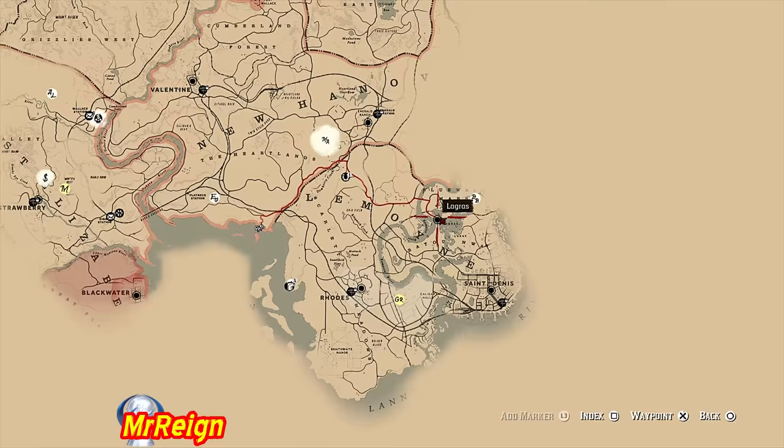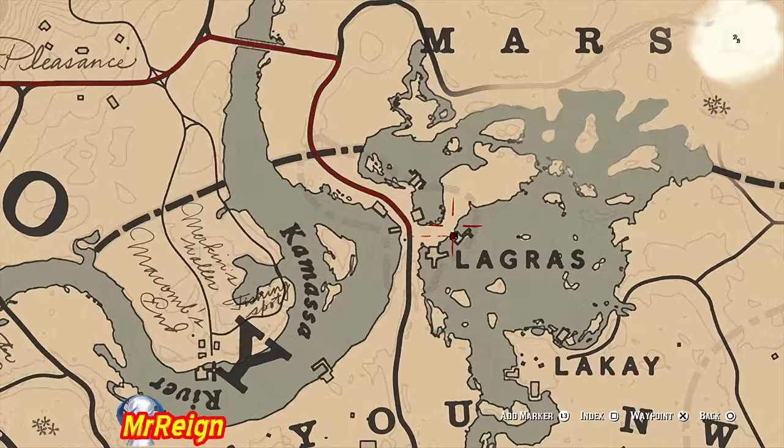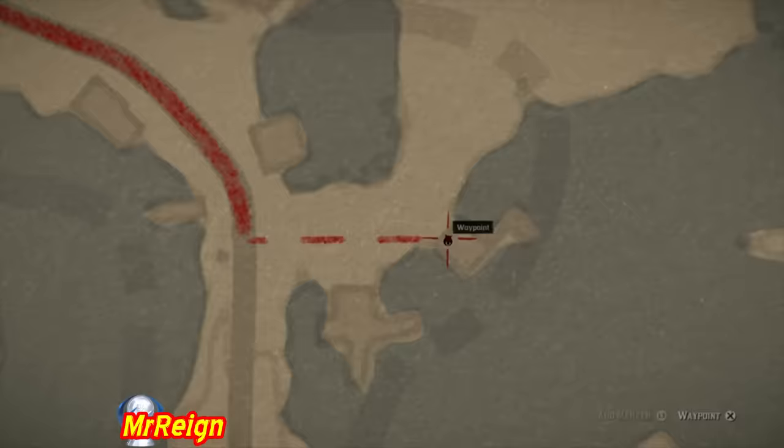We're heading to a place called La Grasse where there is a bait shop. The fish we're going to catch — the sturgeons — you don't actually need to buy the special lures. Just the normal medium lures will work because the fish are just generally massive.